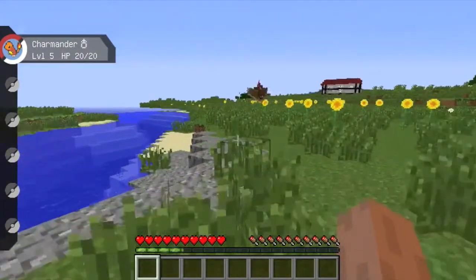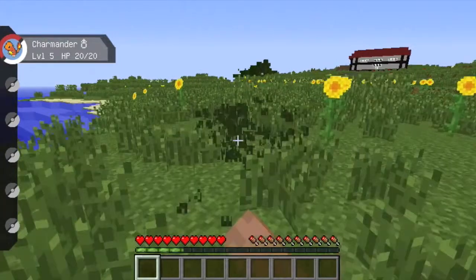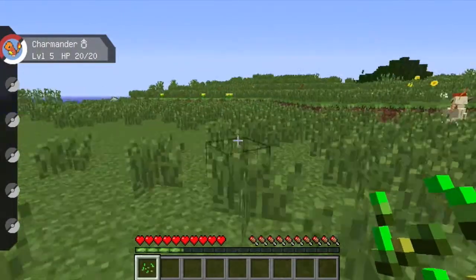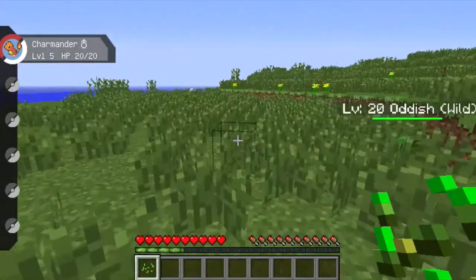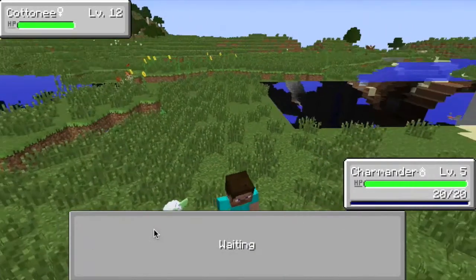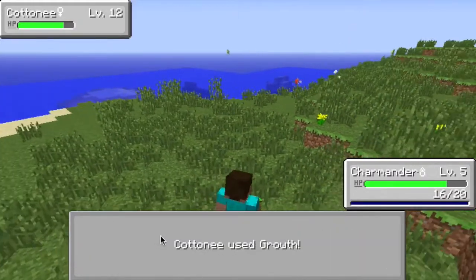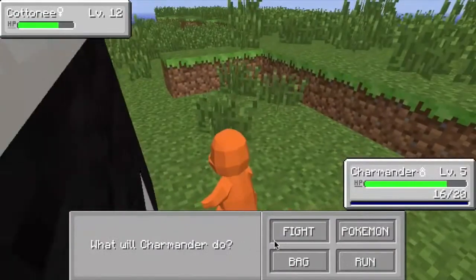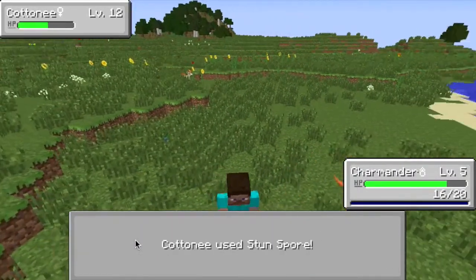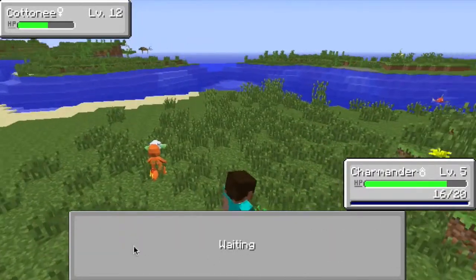I forgot to mention how you get Pokéballs. Unlike in Pokemon where you can just buy them, in Pixelmon you have to make Pokéballs and Ultra Balls — you have to find something called Apricorns and fashion those into Pokéballs. You can actually grow these Apricorns in a location, make like a farm, so that you'll be able to make Pokéballs really easily without having to hunt for Apricorns all the time.